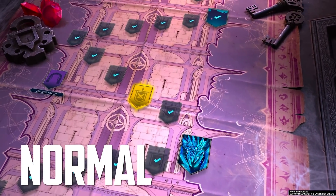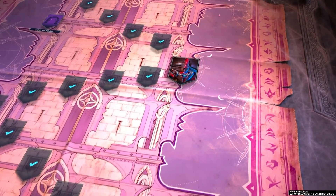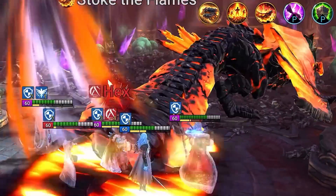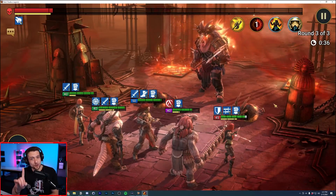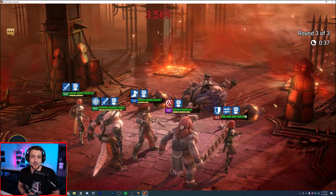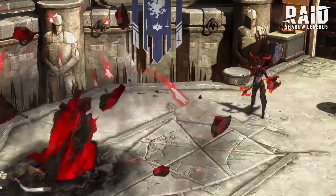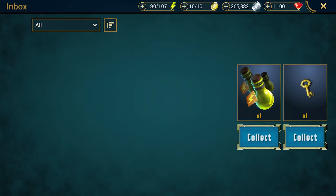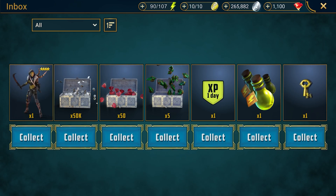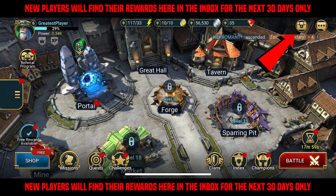They've also released their biggest update ever called the Doom Tower, which consists of 120 floors and 12 bosses to work your way through, and they just continue to release more and more content. You need to be level 40 for the Doom Tower and I'm only level 33, so I have some serious grinding to do. We have a ZTT community in the game, so join us today by clicking the first link in the description. New players will also get an exclusive welcome pack with silver, gems, shards, and everything you need to get up and running even faster.